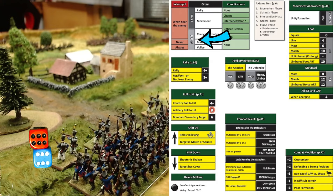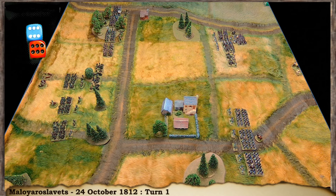Complications mean an action costs an extra momentum pip — for example, moving through another unit, charging, moving through difficult terrain, or being shaken. I'm bound to make a few mistakes so please let me know in the comments. The French first order will be movement, spending one momentum down to five. It's a force order costing one pip, selecting one brigade, and those units can now move.